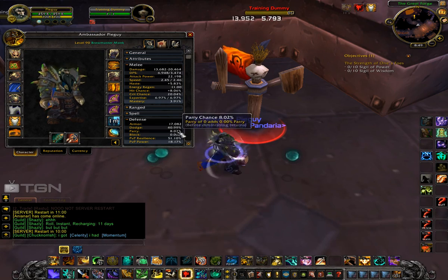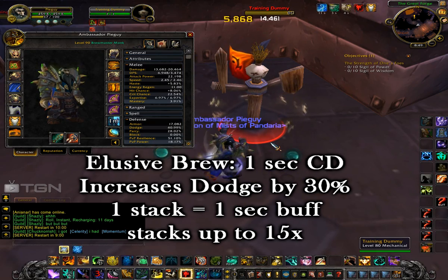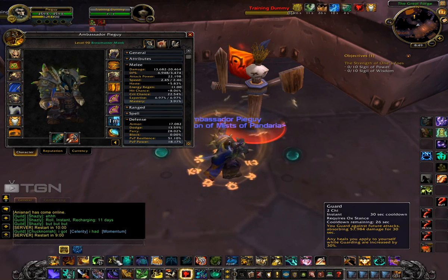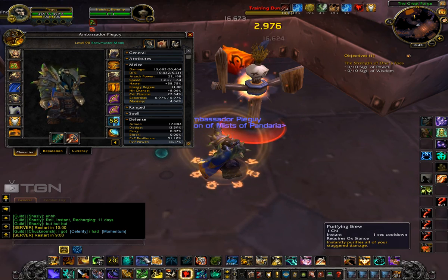The next thing you need to know about is Elusive Brew. Every time you crit with an auto attack, you gain a stack. You can use these stacks — each one is worth 1 second — and you gain 30% dodge for as many seconds as you had stacks. It's a 1-second cooldown, so you can keep this up as often as you have stacks.